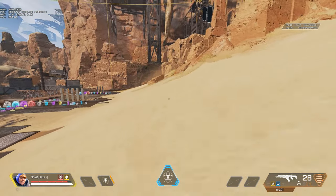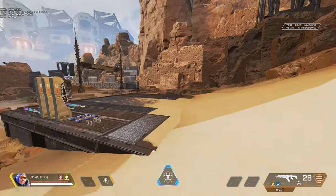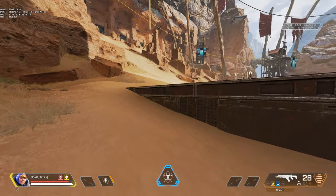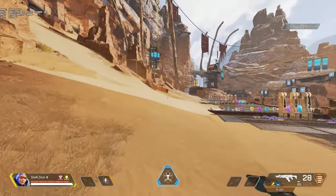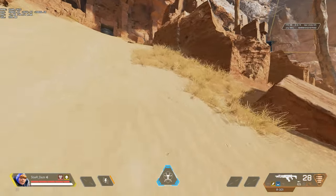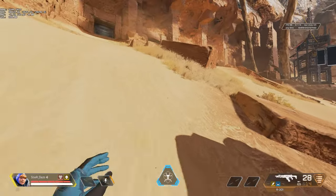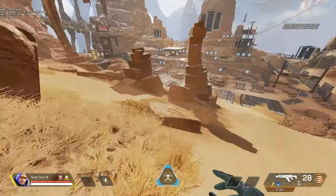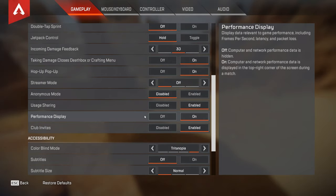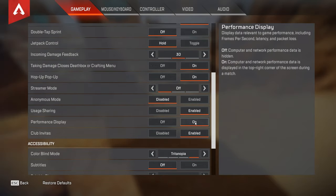Another thing that impacts this is latency. You can practice in the test range — right now I have a ping of 40 — but when you're in game with a latency of 100 or even 200, it's going to feel like it takes longer to reach that peak and it will feel different. This is why having overlays can be very helpful. I'll have in the description how to enable the velocity overlay you see in the upper left, and the performance display in the upper right is accessible through gameplay settings.